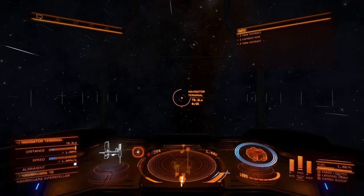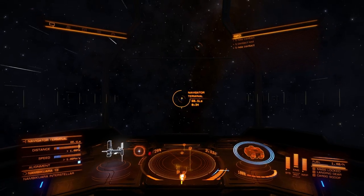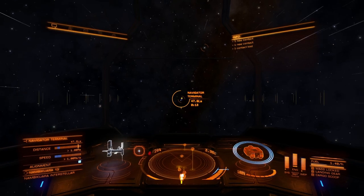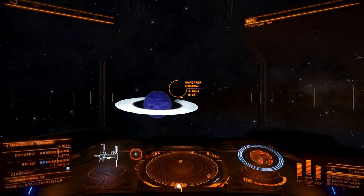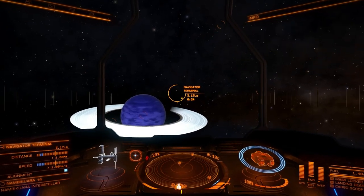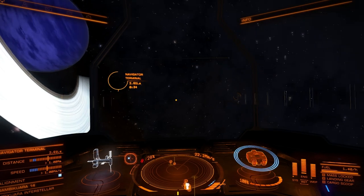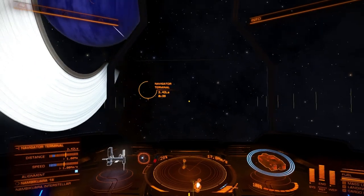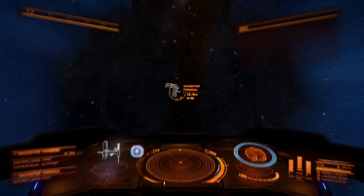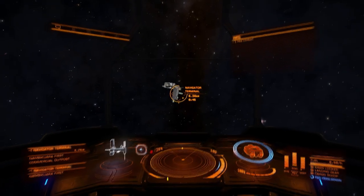I wonder if these Federation Navy Auxiliary missions will be linked up — in other words, whether I'll get the next one at Navigator Terminal or whether I'd have to find it somewhere else. I'm not sure. The lighting on the rings always bugs me. On ring gaseous planets in general, but the rings in particular — I feel like the lighting on those could be improved. Okay, Navigator Terminal. Let's see what sort of place this is.